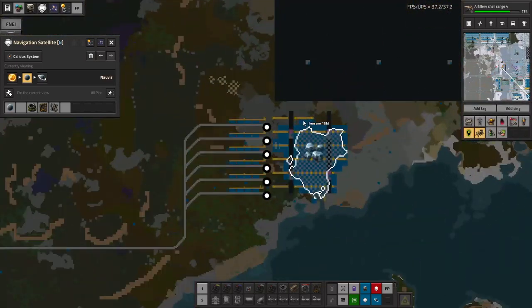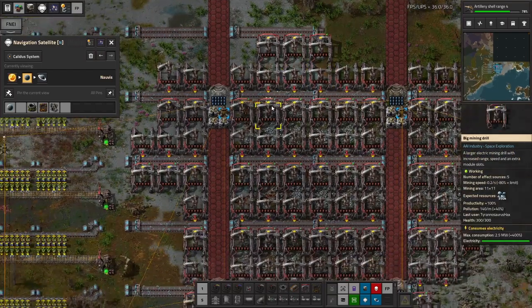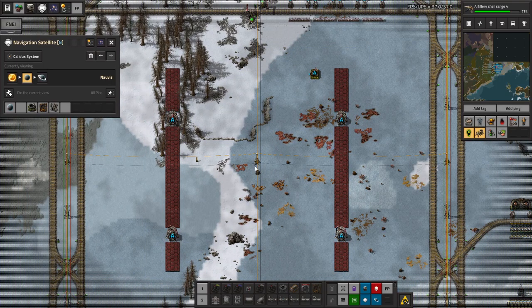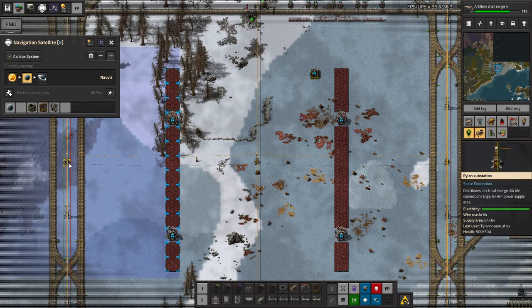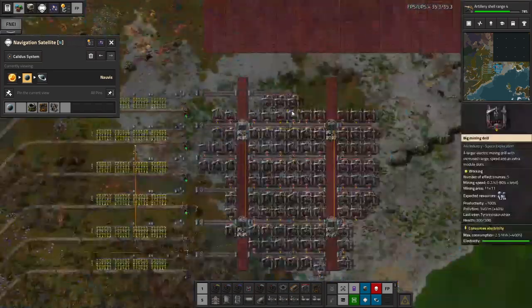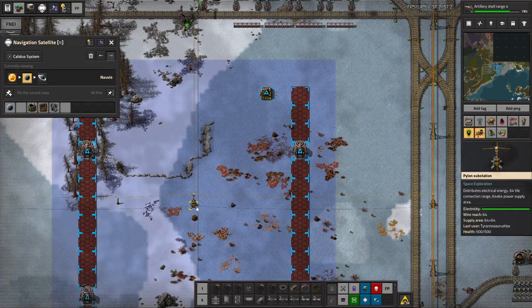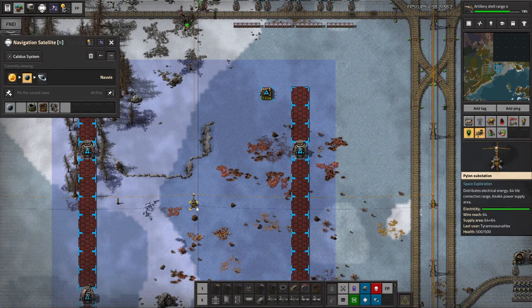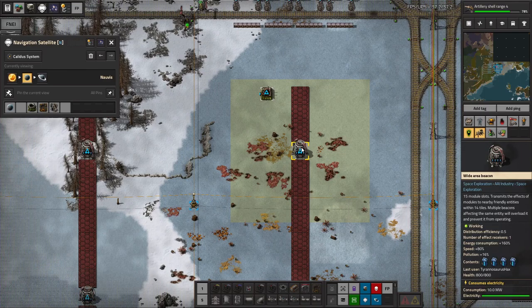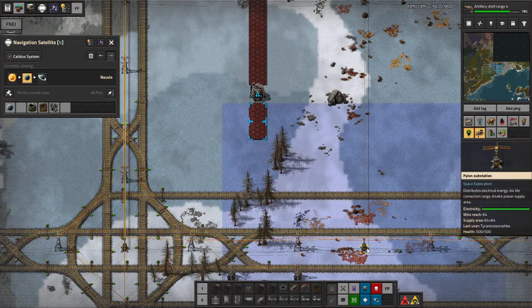Also I kind of forgot — we should probably be power managing our beacons on the planet, because they are 10 megawatts on the ground, which is a lot more than 10 megawatts in space. I still haven't placed these beacons and put a power switch on them yet either, so I should probably get around to that. The trouble is, if I push these into the middle a bit more with the pylon substations, the one downside is it makes it a lot harder to use power switches to make the beacons inaccessible to the outside substations.